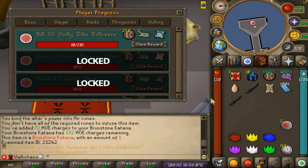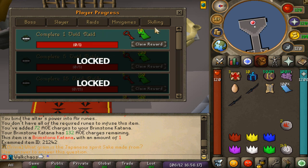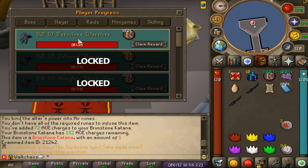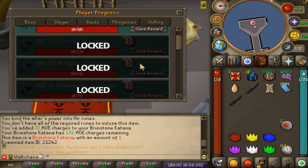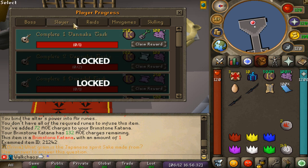Next is the Kingdom Progress system — this beautiful interface opens up showing a bunch of different sectors: bossing, Slayer, Raids, minigames, and skilling. You start from the easy tasks on the fast board; for example, kill 10 fortress warriors, and completing that will unlock the next one. You'll be getting some nice rewards along the way. Make sure to use it as a guide when you start focusing on one of these sectors.